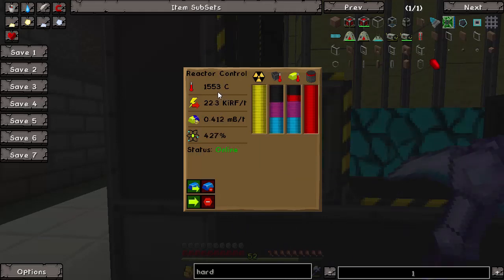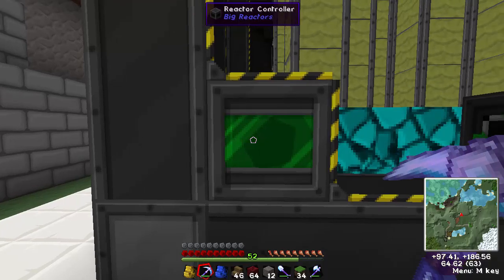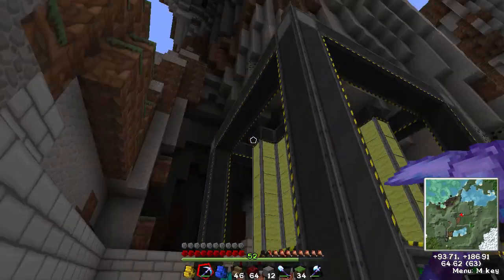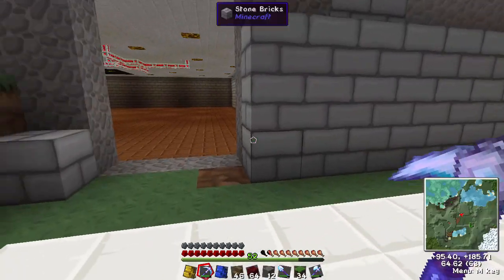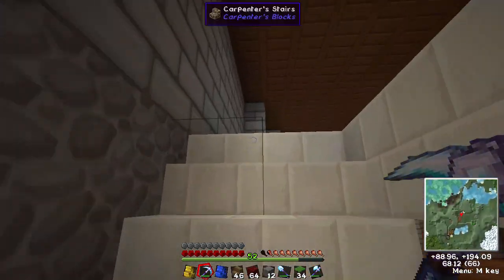Our temperature is slowly creeping up, but that's not too bad yet — it's all pretty good. So this episode, what we're going to do is use some of this power and make ourselves some laser drills and some laser pre-chargers.